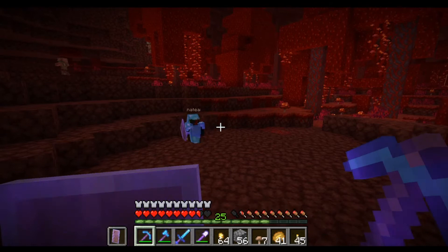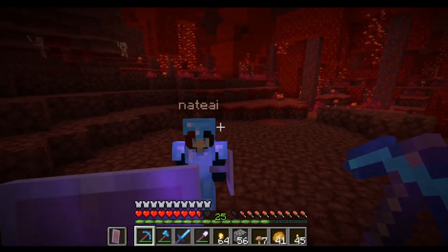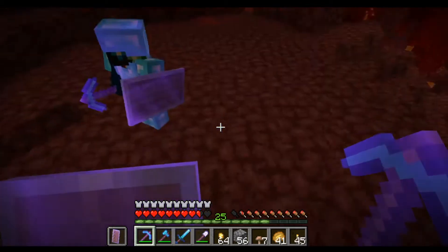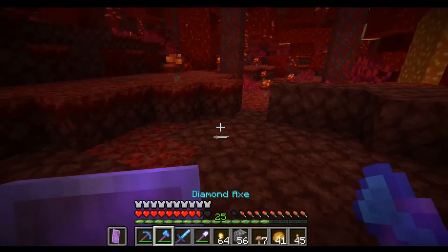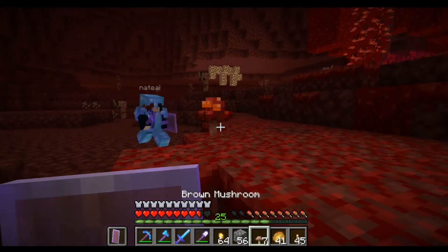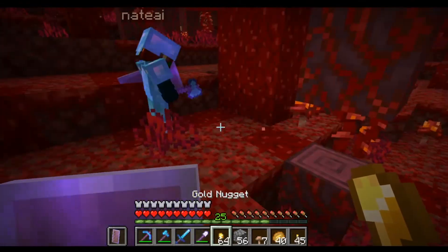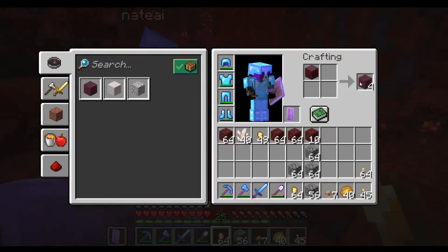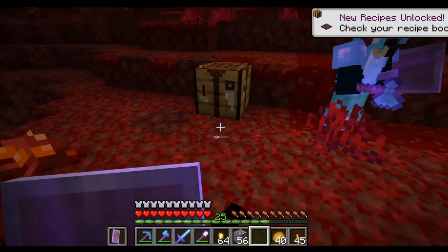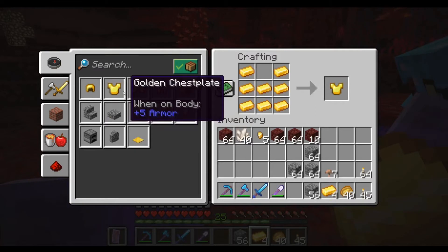Oh, I know why the pig things are attacking us — because we're wearing diamond armor! They don't like diamond armor, they only like gold. If we cut down some wood we can build a crafting table and put something gold on. Yeah, I have a lot of gold on me — I have a ton of gold nuggets. I got a piece of wood — I can make crimson planks and then a crafting table. There you go — now make a bunch of gold ingots. I'm going to put a gold hat on.